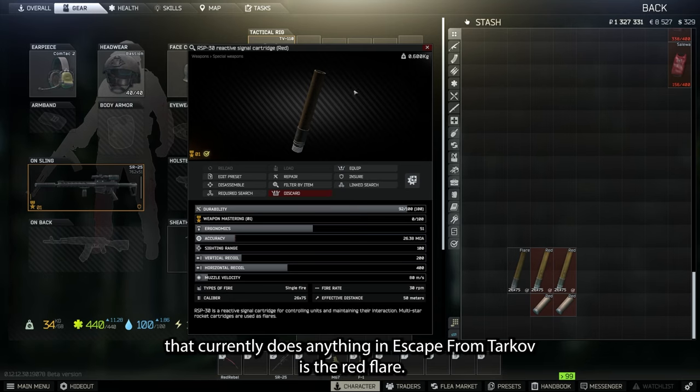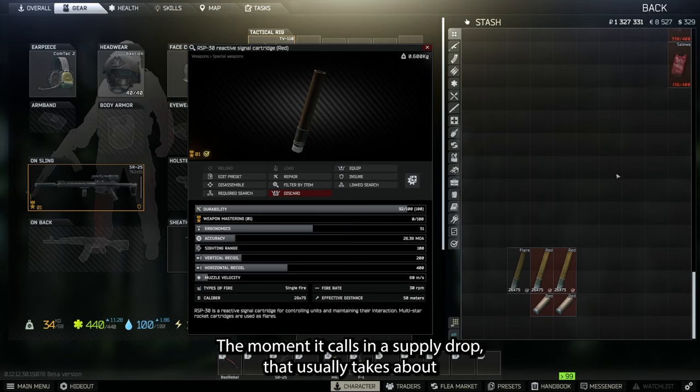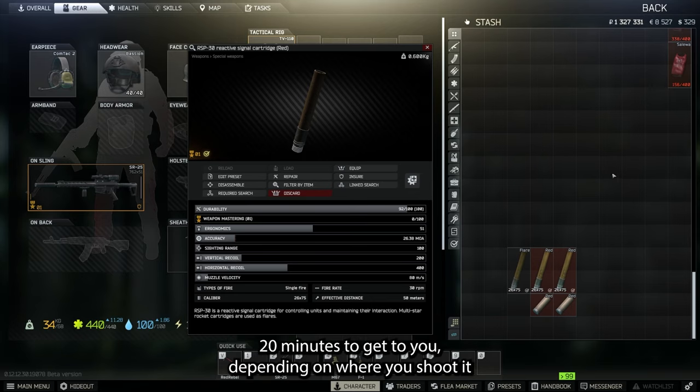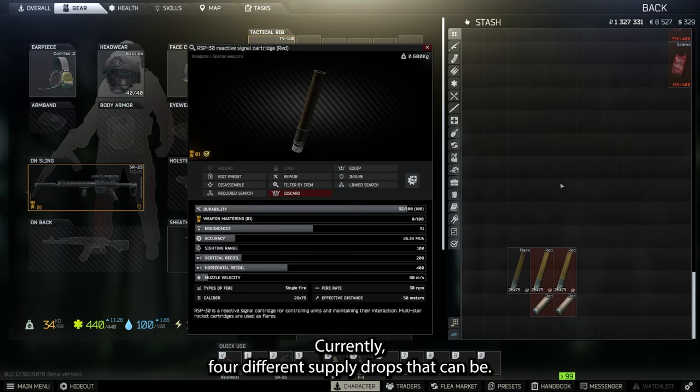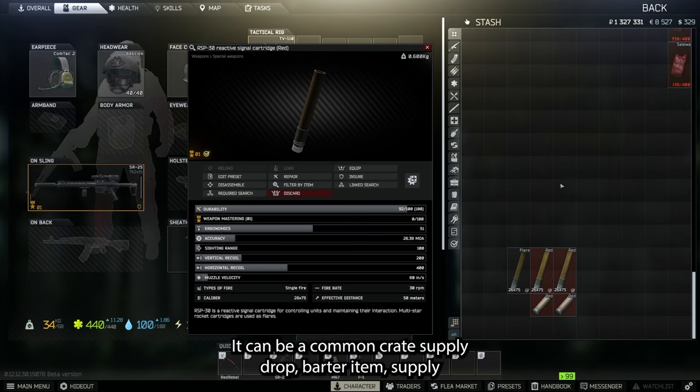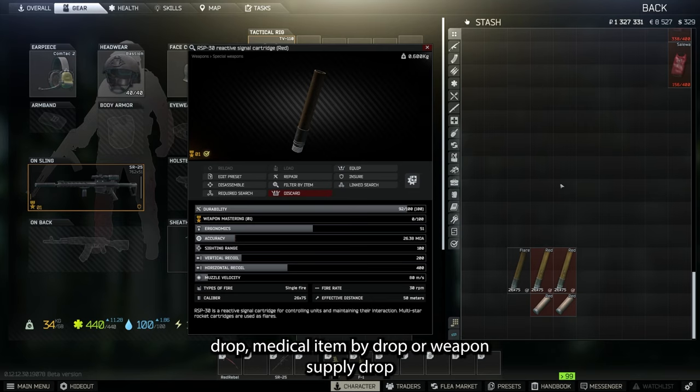The only color flare that currently does anything in Escape from Tarkov is the red flare. It calls in a supply drop that usually takes about 20 minutes to arrive, depending on where you shoot it and how recently a supply drop just came. There are currently four different supply drop types: a common crate supply drop, a barter item supply drop, a medical item supply drop, or a weapon supply drop.